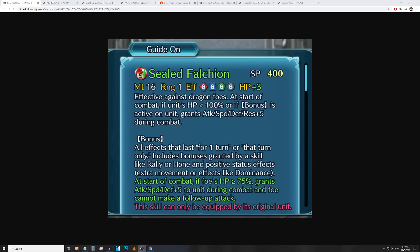Most of the Lucina and Chrom units are going to have access to this weapon. It has 16 Might and 1 Range, with effective damage against Dragon Foes and HP up 3. At the start of combat, if unit's HP is not full or if a bonus is active on unit, grants all stats up 5 during combat.